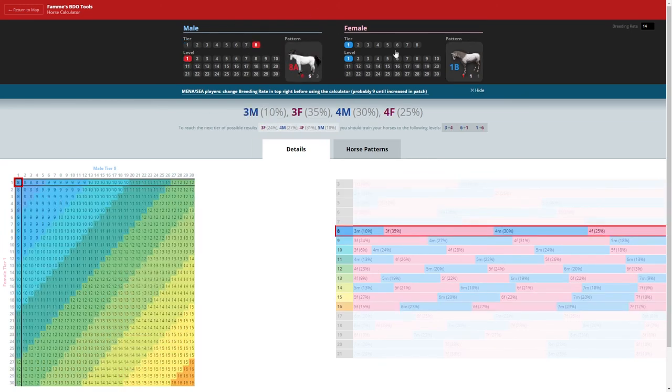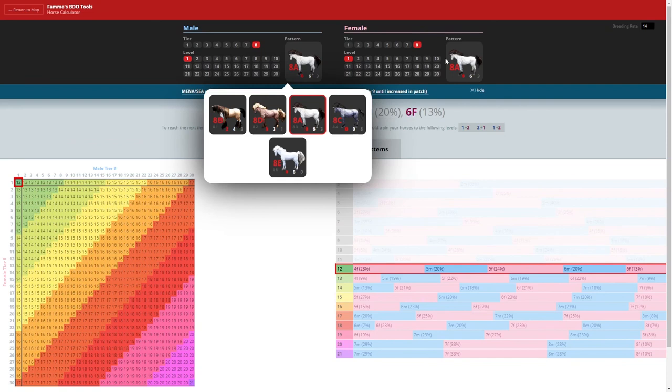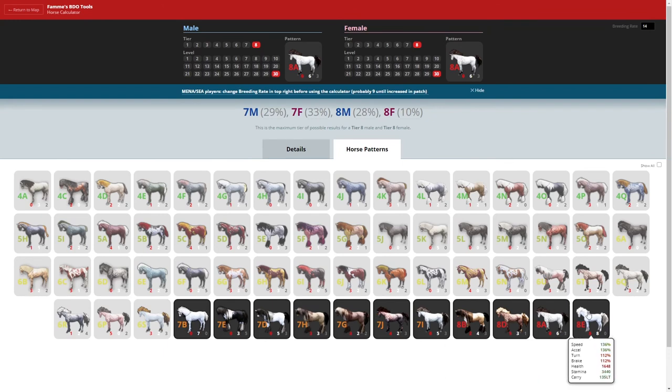Fam.me also has a horse calculator. You can set what male and female horse you have, set their level, and you'll see the chances of the horses you can get. You can also see what horse patterns you can get — which might be interesting for someone who wants to go for a pure breed, for example.